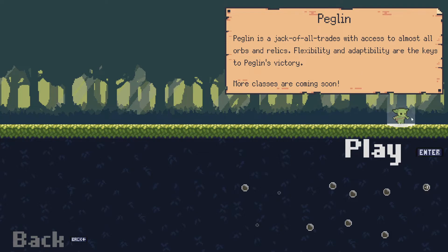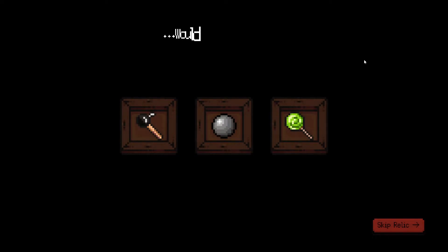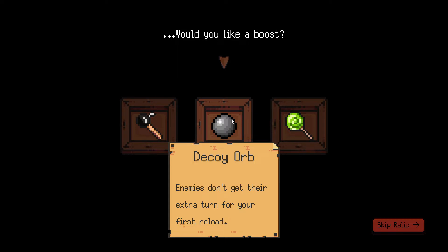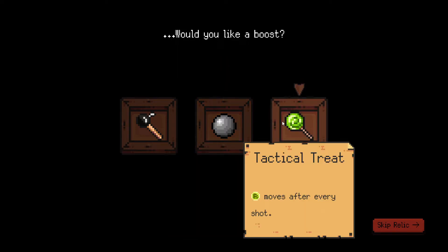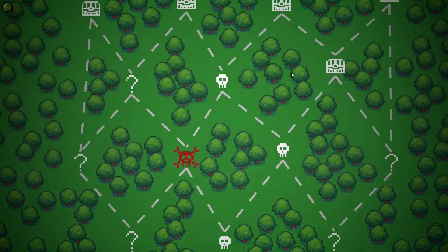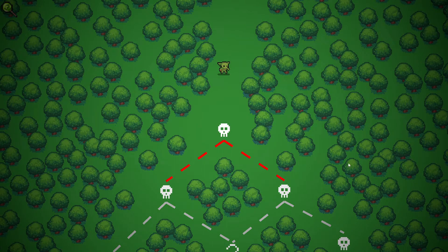More classes are coming soon - they are actively working on the game as we speak, but still, damn. We'd like a boost. Okay, pegboard: start with plus three bombs - that's cool. Decoy orb: enemies don't get their extra turn for your first reload. Or tactical treat: reset moves after every shot. That's actually not bad in some cases - it really sucks in others, but in others it's really really useful.